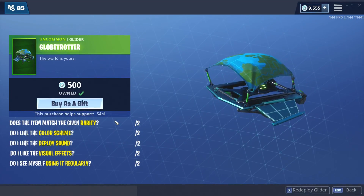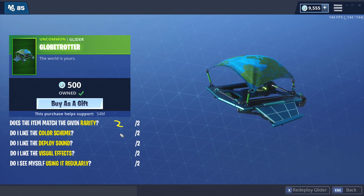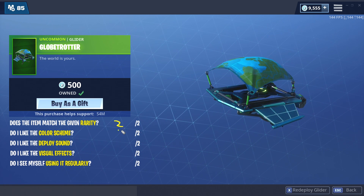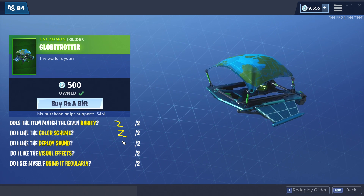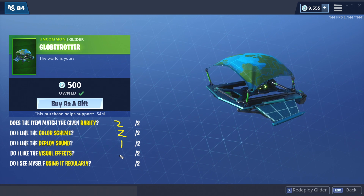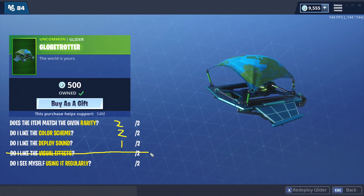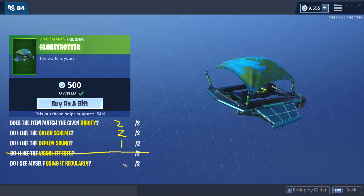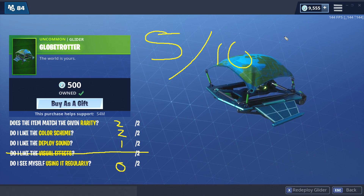Globe Trotter — does it match the given rarity? Absolutely, two out of two. Do I like the color scheme? I'm a fan of blue and green — obviously the colors of the globe and the earth — so I'd say yeah, fair: two out of two. Not bad deploy sound, fairly cool — a little bit of technology, space, and nature all combined in one: one out of two. Visual effects — there's really none on an uncommon, so we're not going to judge it on that alone. Best possible grade is eight out of eight. Do I seriously use it regularly? Probably not. I'll give it a five out of ten for the Globe Trotter.